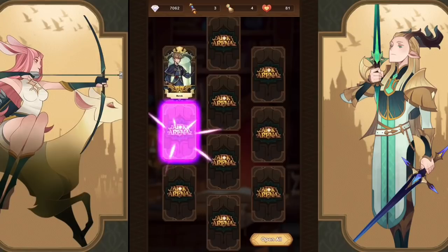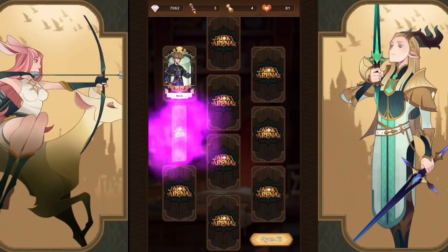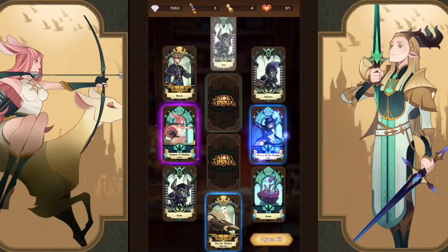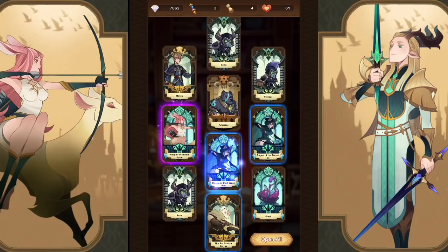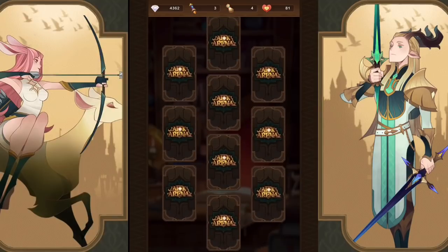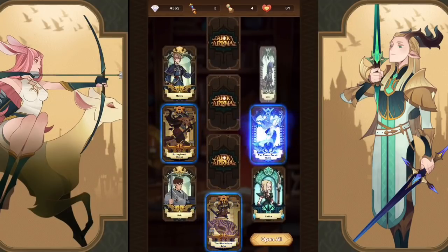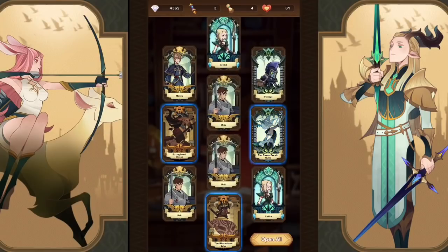We're guaranteed another Wilder and we have another elite there, which is Laika — very nice. We have a lot of copies of Laika now, so if we can get her up, I believe she's one that we might have enough copies to actually take to ascended if we can get enough food for the rest of the team.